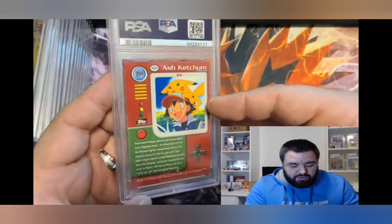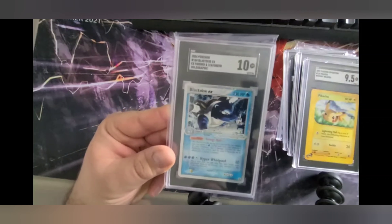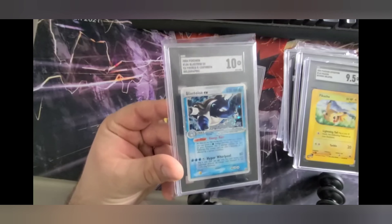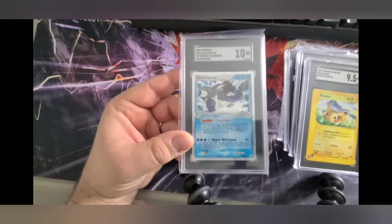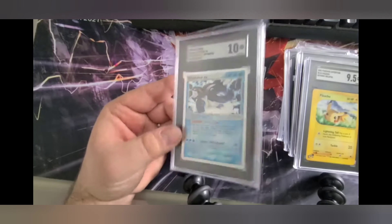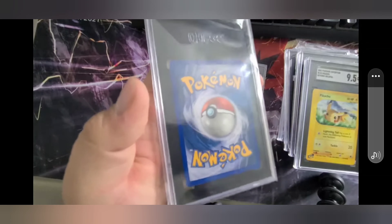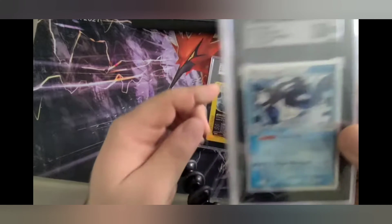This is going straight into inventory. This is the Blastoise I purchased from the local card shop out of their holo box — they have a holographic box of cards just in sleeves lined up, and I pulled this one out. This one pulled the 10, which is absolutely amazing. Beautiful card.